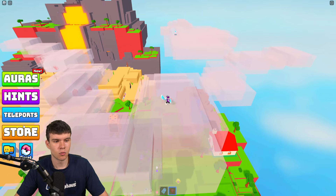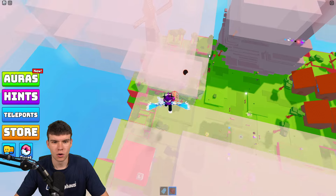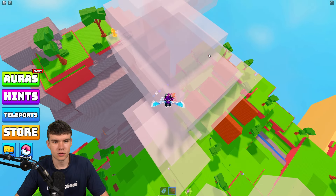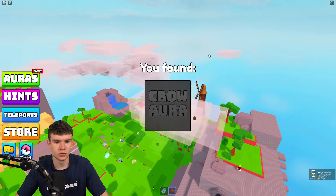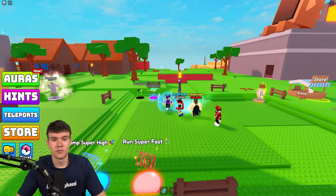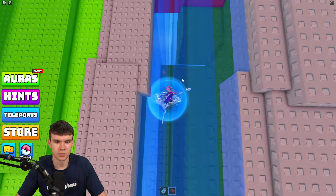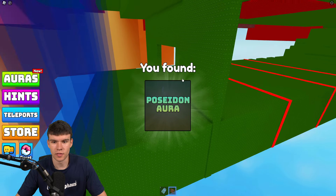Teleport up to the sky. Follow me — come around here and jump across these clouds, don't fall off. Collect the crow aura just over there. Next, come to spawn and drop down here — there will be the poseidon aura hiding just over there, which is quite easy to find.